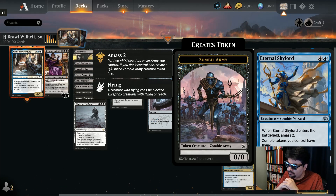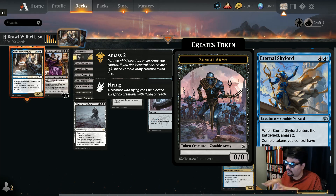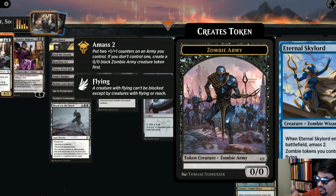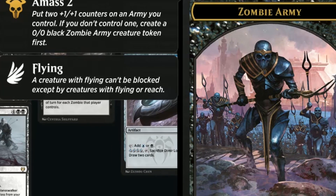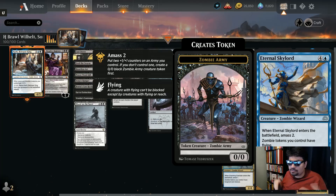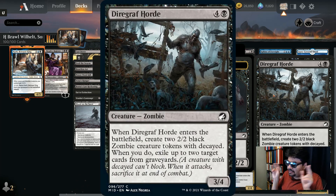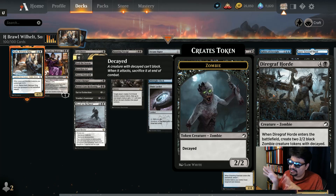Eternal Skylord: five mana, 3/3 zombie wizard — when it enters, amass 2, so you add two to whatever army you have or create a brand new 2/2. Zombie tokens you control have flying — your decayed zombies, all of them now fly. We're going to build up an amazing flying, hexproof, menace, deathtouch army of zombies; the opponent is in a lot of trouble. Dire Graph Horde: five mana, 3/4 — makes 2/2 decayed zombie tokens and exiles stuff from their graveyard to get rid of their graveyard shenanigans.